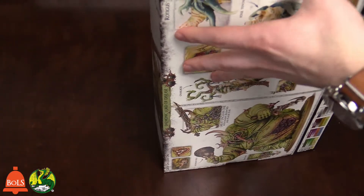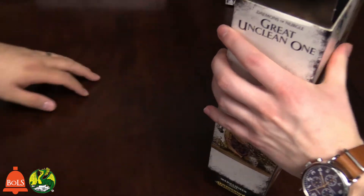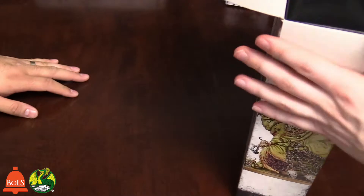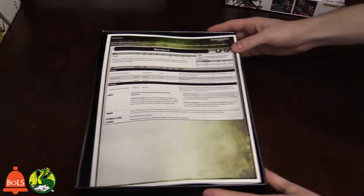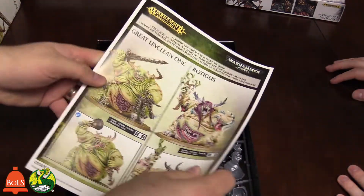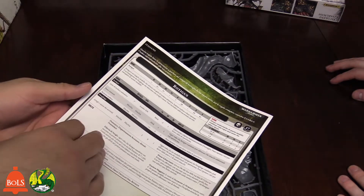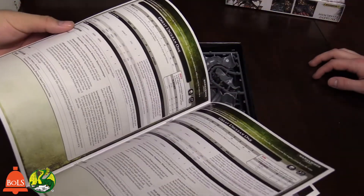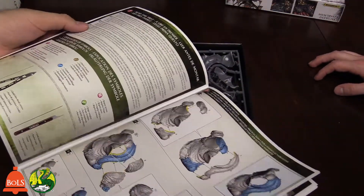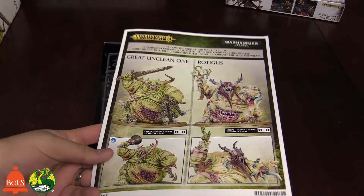It's one of our studio armies. You do get the rules for all three versions in the book, in the box. Not only do you get the 40K rules, you also get the Age of Sigmar rules as well. And it's all full color, so if you just buy this model, you'll be able to use them in your games, which is kind of nice.